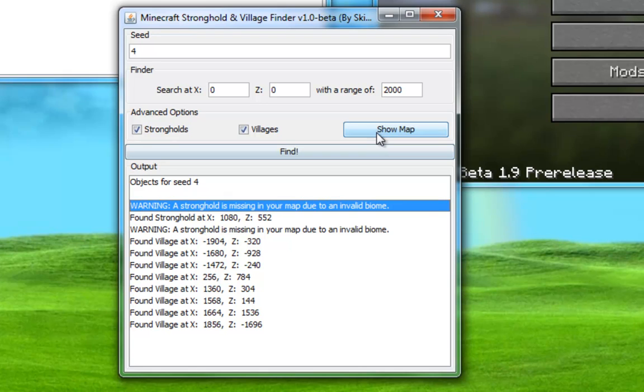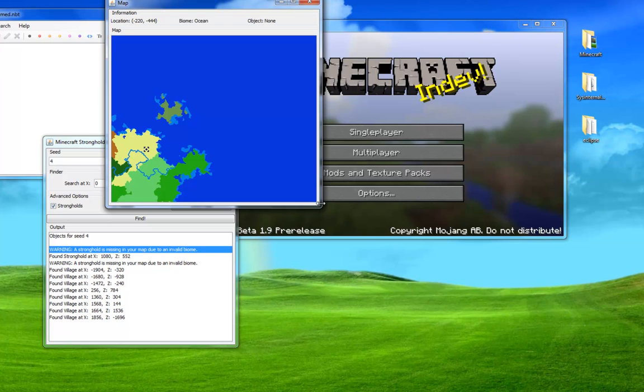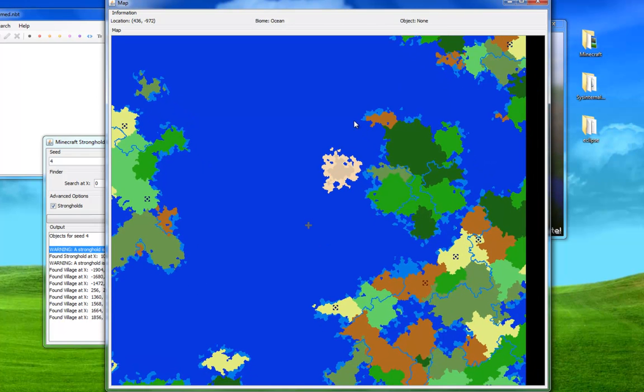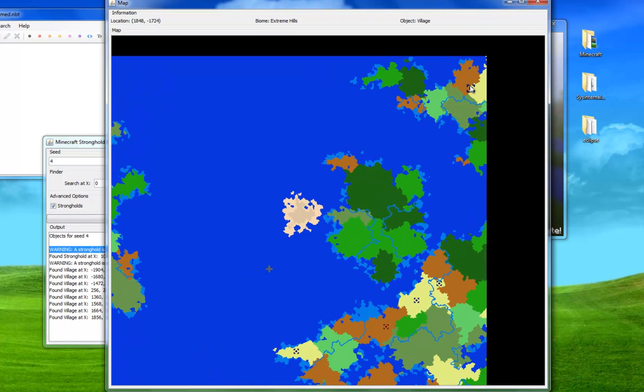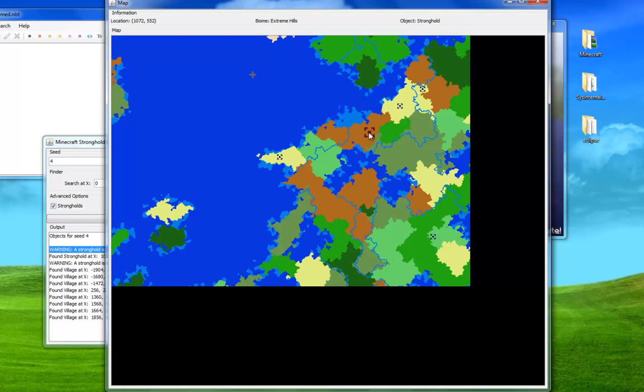Now the real cool feature here is the show map button. This is going to bring up a map of our world based on the search we did. This little marker right here indicates the search start. We have our current cursor location, what biome that is, and any objects that are there. Right here you'll notice there's a mushroom island, over here we have some forests and some extreme hills, and over here we have a village and another village. And here's our stronghold.